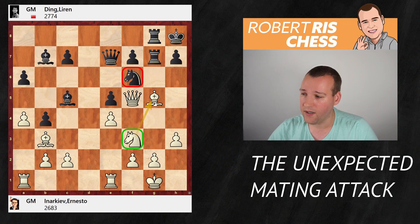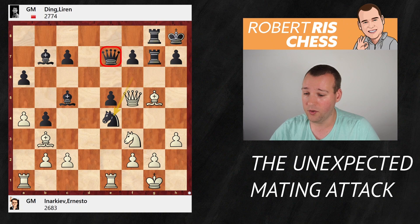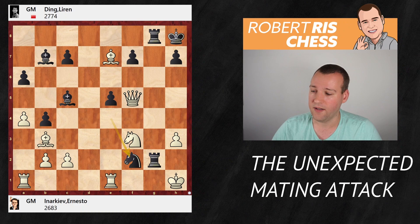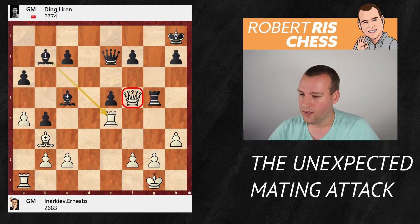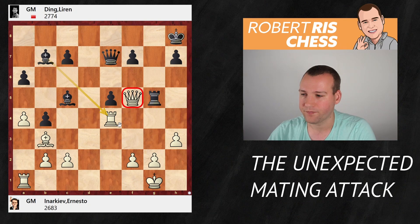Bishop g5 seems very logical — bringing a piece into the game while attacking the knight on f6. The knight seems like it cannot move, but Ding had a different idea: Knight takes e4, an absolutely amazing move sacrificing the queen. If you take on e7, it is Rook takes g2 and it's going to be checkmate. If the king goes to f1, it's Rook takes f2 with mate. If the king goes to h1, the knight gives checkmate on f2. The queen absolutely cannot be captured. You may try to eliminate the knight on e4, but after Rook takes g5, knight takes g5, Rook takes g5, the queen is still hanging and after it goes away, the move f5 wins material.